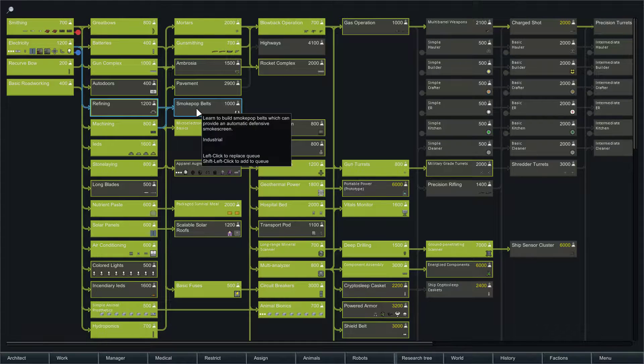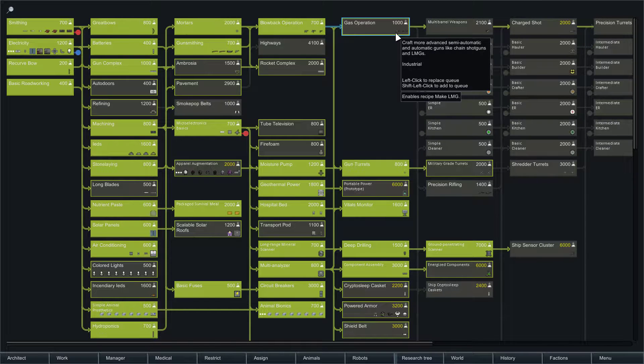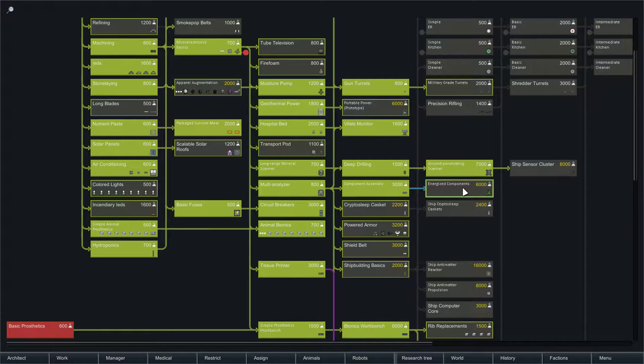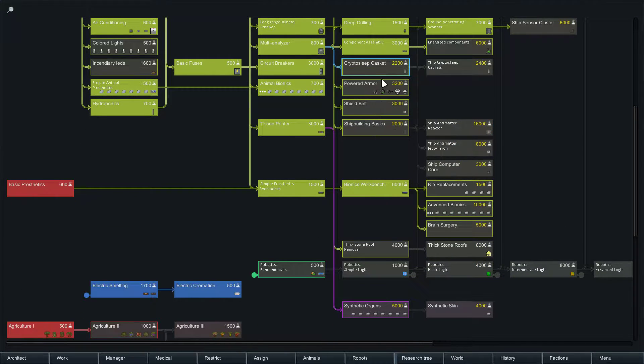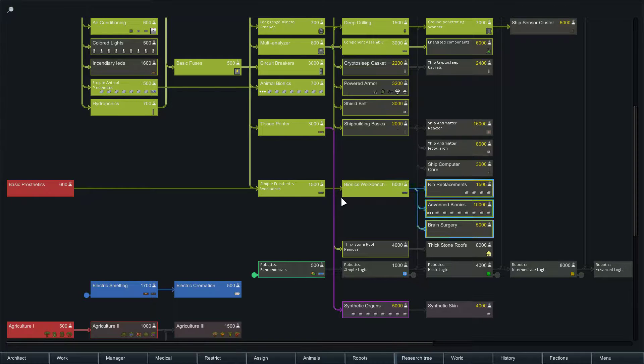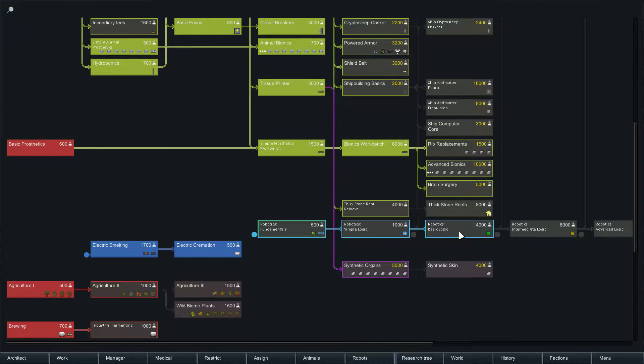Auto doors — I'm not really fussed about auto doors. Controlled road through colony defences — I'll get that at some point. I want the automatic guns. Charge shot at some point would be helpful — that would be helpful for better weapons. Shield belt — that'll be useful when I get mounted melee units. Advanced bionics, rib replacements — we do want them at some point. It allows you to build thick stone roofs which can block drop pods, and that removes the high stuff.